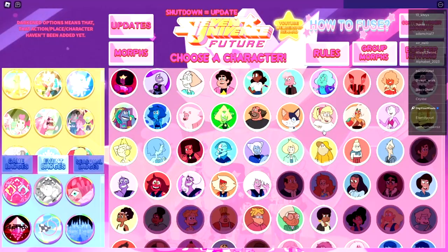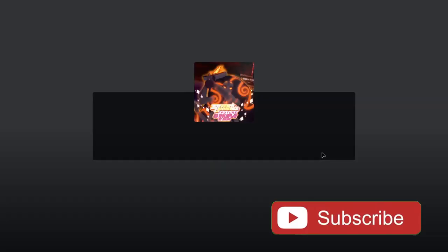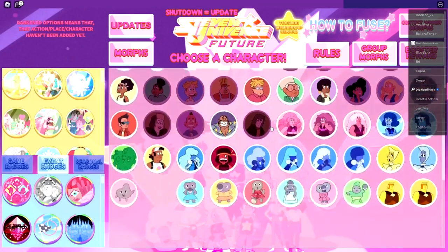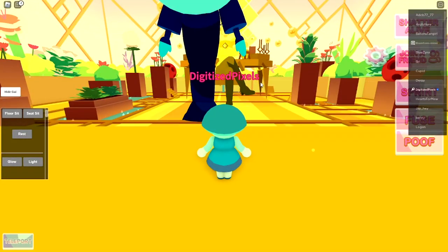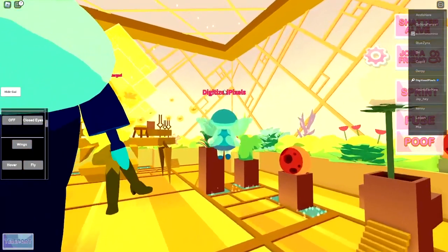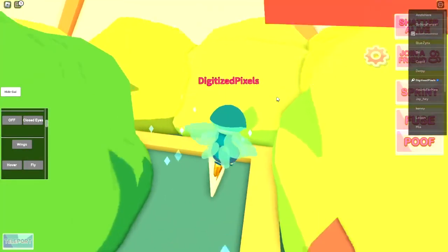For the Yellow Spinel trial, choose any character, then head over to the home world. Use a character that can fly. Go to Yellow Diamond's room, turn on your wings, click fly, and left click to start flying if you're on PC and keyboard. Go ahead and bump into that card, which will teleport you to the trial location.